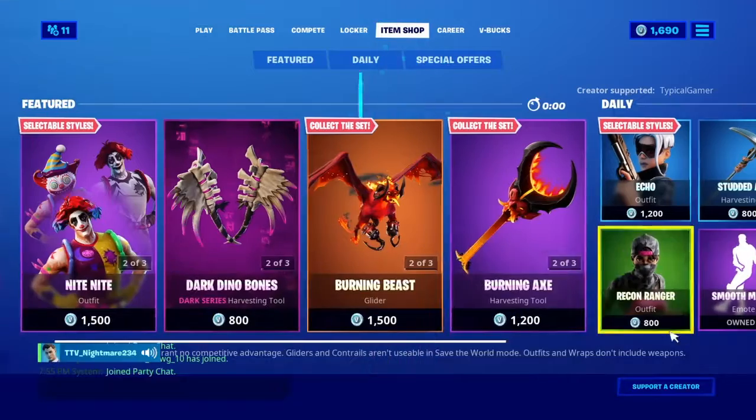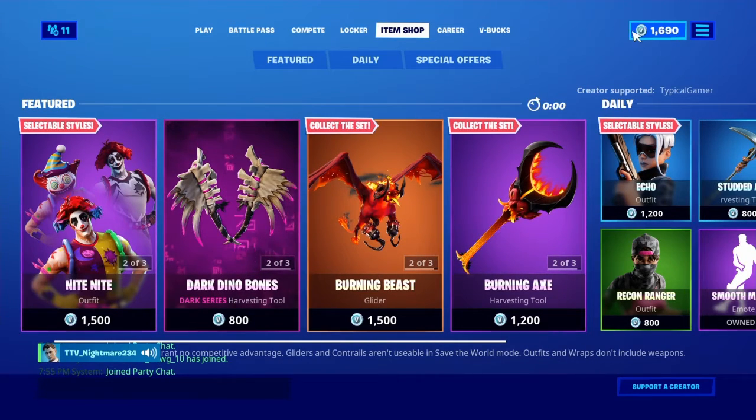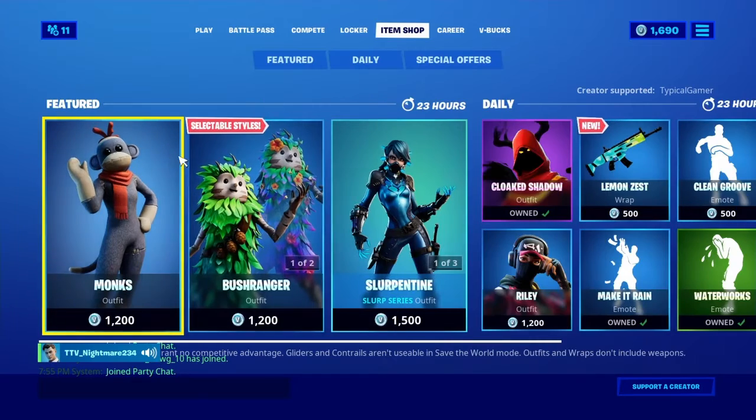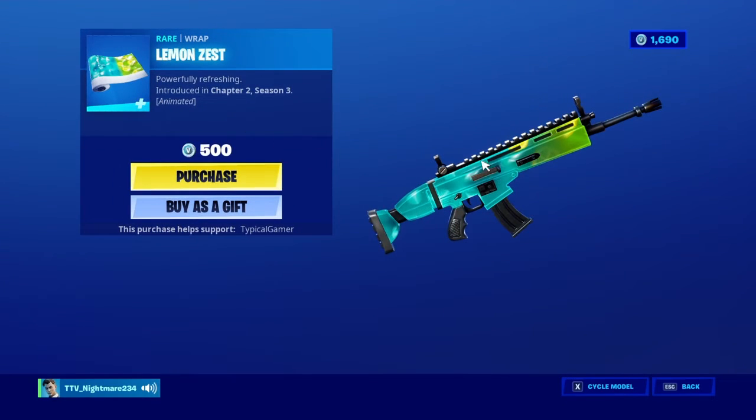Right now we just have not that great stuff. Here's the item shop. Hopefully Soccer Skin comes out, because look at my V-Bucks — I've been saving for Soccer Skin. Ooh, what's this? We got a new wrap: Lemon Zest.